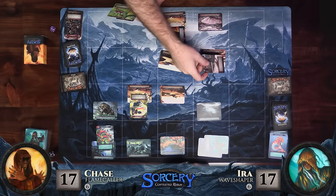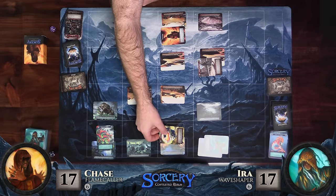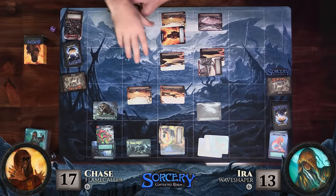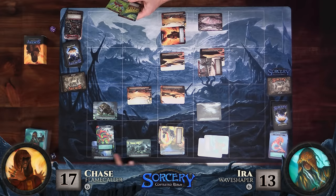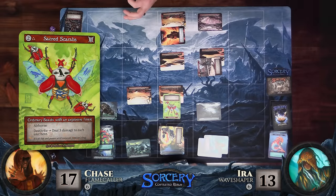I'm going to attack with my Ascalon Phoenix and fly over here and attack you for four. I can't do anything about that — I'm down to 13. This question comes up a lot with airborne units: if you had had a ground unit there, you could have defended, because I basically fly down to attack. It's more of a defensive and mobility ability — you have diagonal movement, which is mobility, and also if I'm somehow near you, I won't be able to attack you. I haven't spent any mana yet, so I'm going to drop a Sacred Scarab here, which is airborne. With death threat, they deal three damage to each unit when they die in that region.